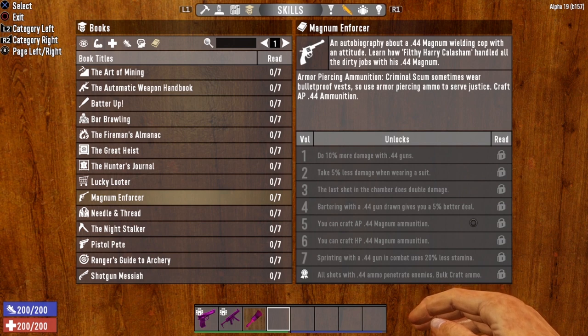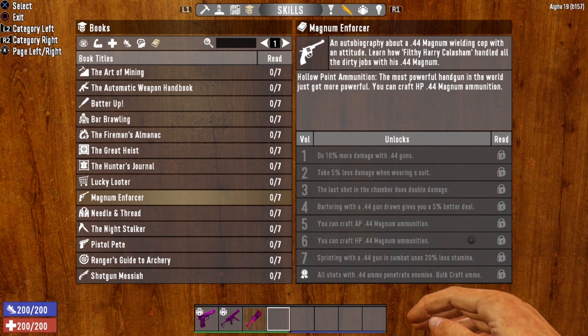Volume 5 is Armor-Piercing Ammunition: criminal scum sometimes wear bulletproof vests, so use Armor-Piercing Ammo to service justice. Craft AP .44 ammunition. Volume 6 is Hollow Point Ammunition — the most powerful handgun in the world just got more powerful. You can craft Hollow Point .44 Magnum ammunition.